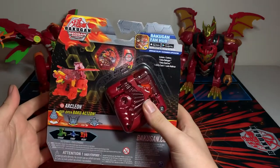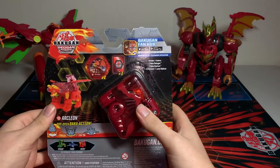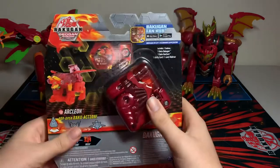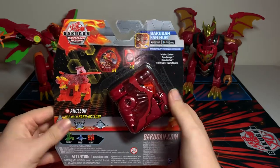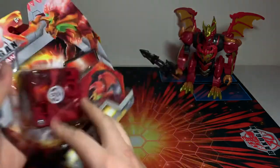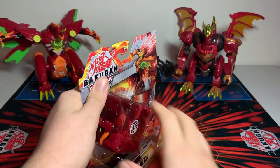There's no set Geogon assigned to a specific person — they just get whatever comes out of the portal, whatever you want to call it. But yeah, this is Pyrus Arcleon, and it includes the Dekacore and the ability card. Let's go ahead and get right into it.